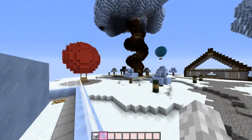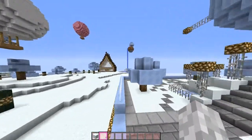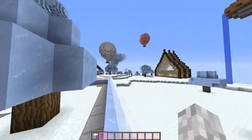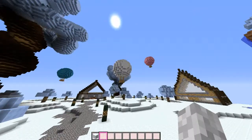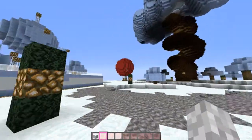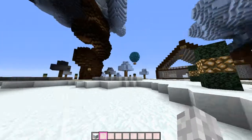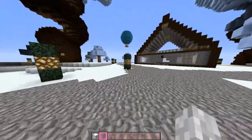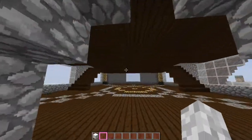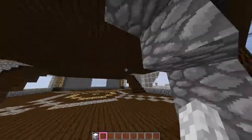Welcome back to episode three of 'Let's Build a Server Map.' Last episode we finished off with variating the terrain to make it less flat. I've already gone ahead and built these two buildings, hot air balloons, and two big trees. This would have probably taken two or three episodes because I was working very slowly.